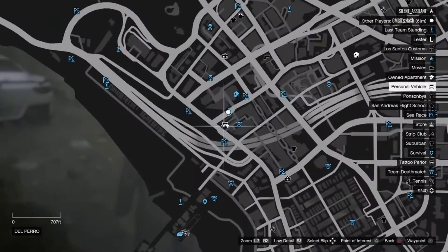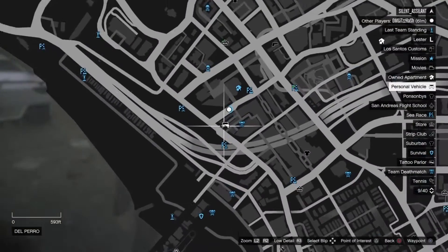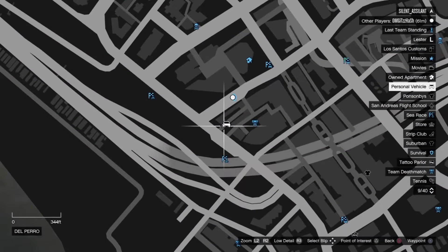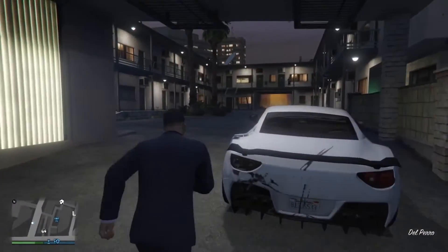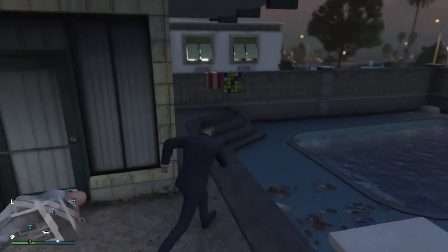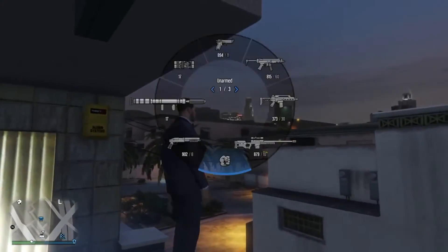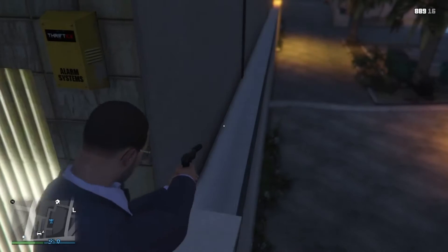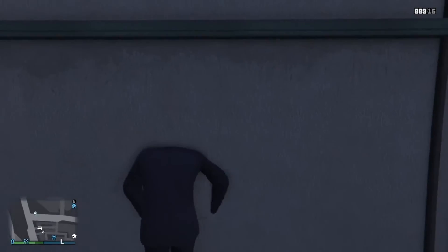What's up guys, tgamer here. In this video I'll be showing you a GTA wall breach that will make you invisible to enemies. Without further ado, let's get into the video. Firstly, you have to come to this exact location, then run to this wall and climb on it. Next, take out your gun and aim on this ledge, go forward, turn to the wall, and press square on a PS4 controller or X on the Xbox One controller.